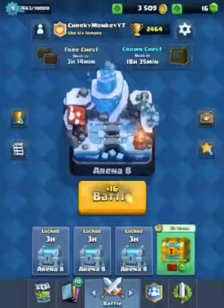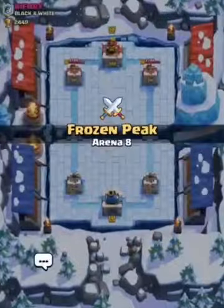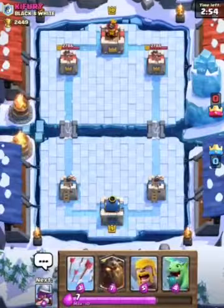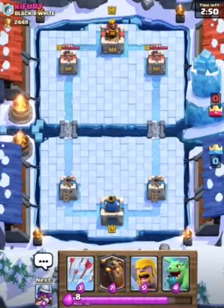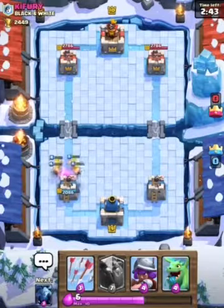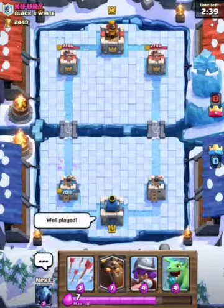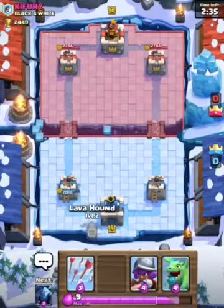Okay, I'm now versing a level 10 called Kai Fury from Black and White. That was a very well predicted fireball — I'll give him that. Let's drop my Lava Hound at the back.